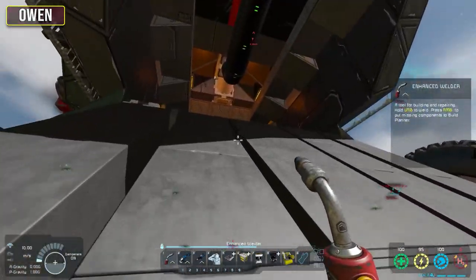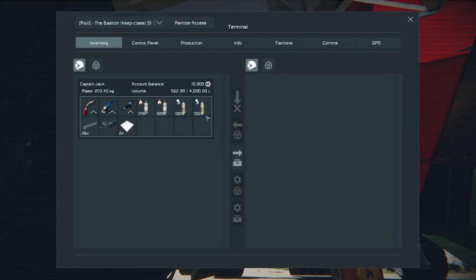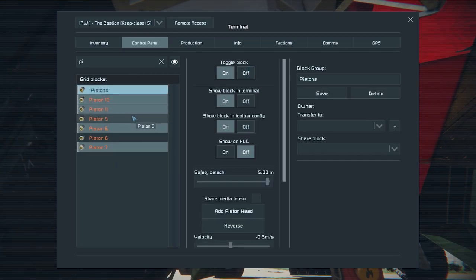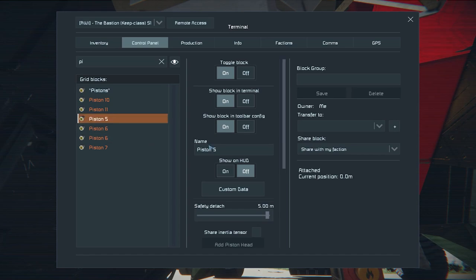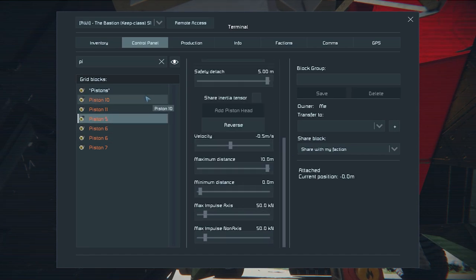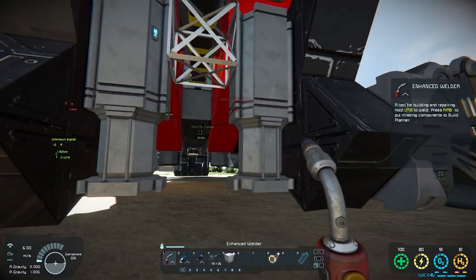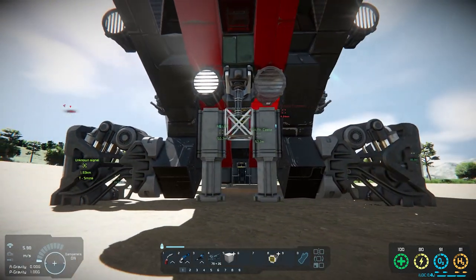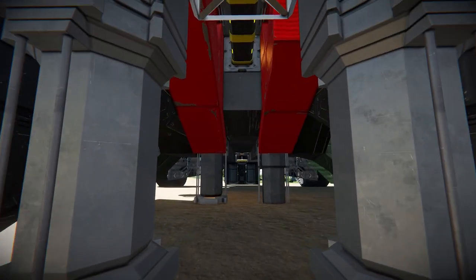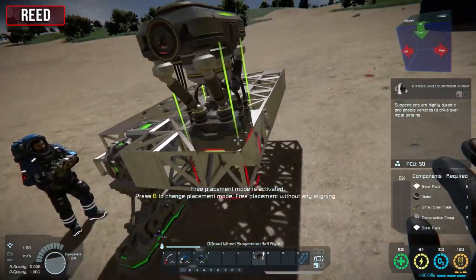That looks horrifying. I'm just seeing what rovers we've got. You two just do something simple. I'm just going to grab some steel plates - we've not really got the time for special stuff. Where's the wheels? That's a unicycle with three chairs attached to it.